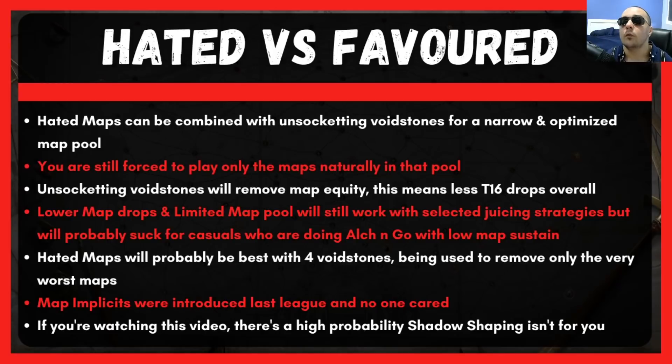The second problem is that you lose access to map equity. Map equity is basically the system that tries to drop a map of a lower tier, but because it's not on your Atlas, it gives you equity, which then counts towards a future higher tier map. This is why if you have all four of your void stones in, you will notice you're getting a lot more tier 16 drops than if you didn't have four void stones in. The difference between three and four void stones is getting quite a few more tier 16 drops.